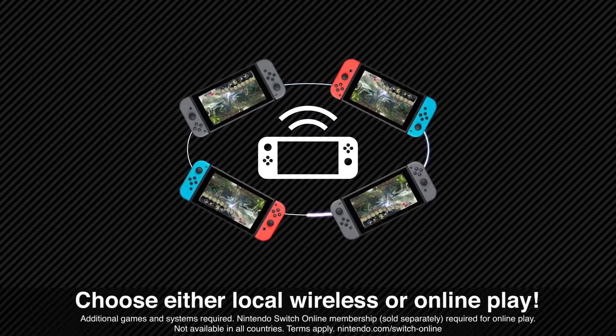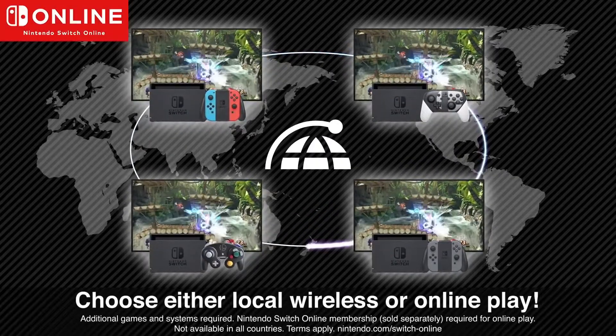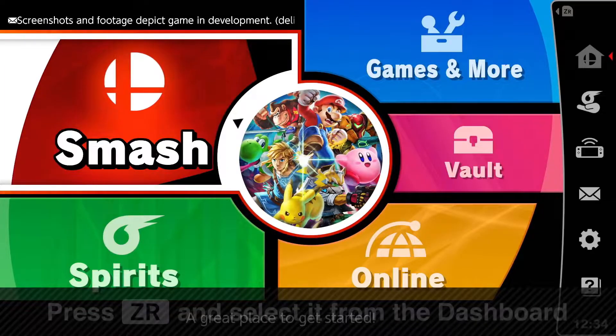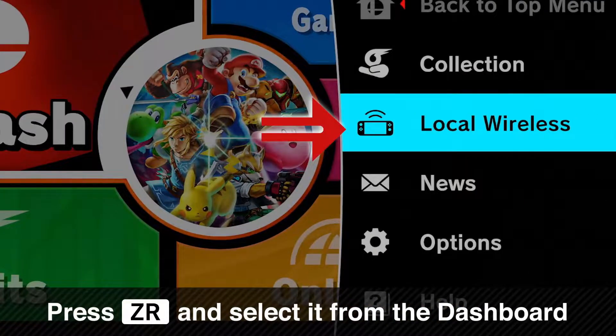The game lets you battle together with friends via local wireless or take the fight to the world with online play. To connect two Nintendo Switch consoles, press the ZR button to pull up the dashboard and select local wireless.